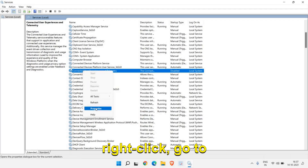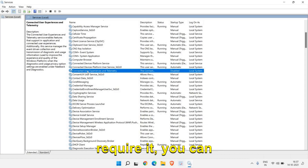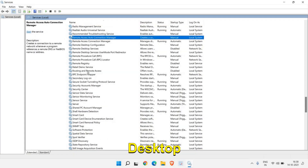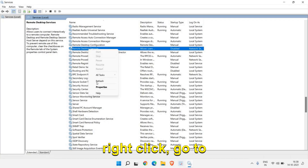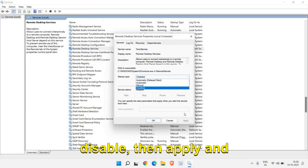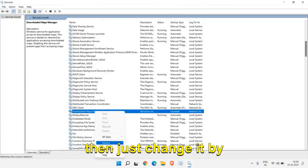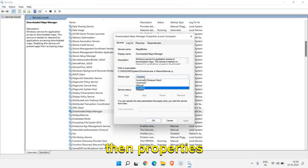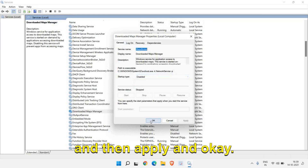Right-click, go to Properties, select Disabled, Apply, and OK. Next, disable Remote Desktop Services if you don't use remote connections — right-click, Properties, Disabled, Apply, OK. Also find Downloaded Maps Manager and if it's set to Manual or Automatic, right-click, go to Properties, change it to Disabled, then Apply and OK.